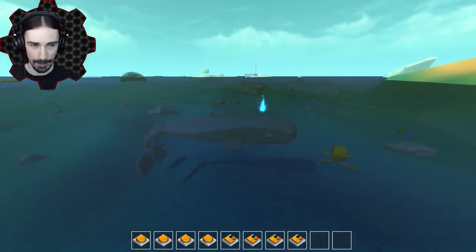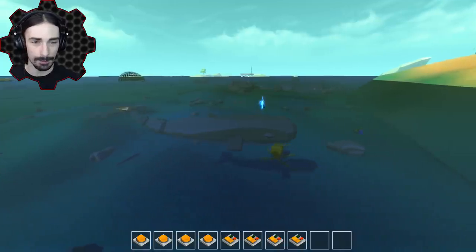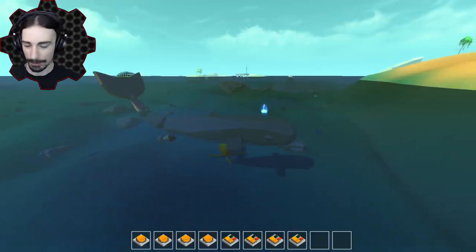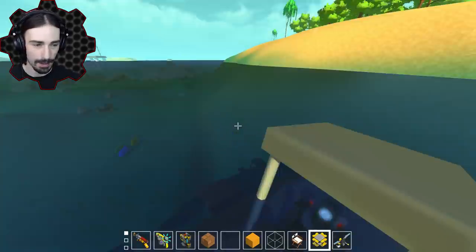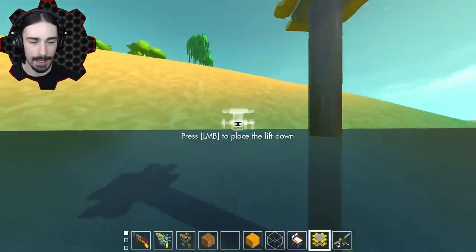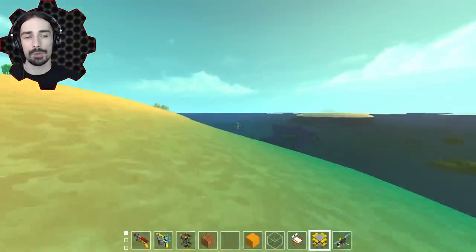I'm going to have to get rid of some of the lag and delete this thing. Oh - I just realized that's the blowhole spout! We can spout water out of our blowhole! All right, I'm going to go ahead and get out and delete this thing so we can have our frames back. Precious frames, precious frames.